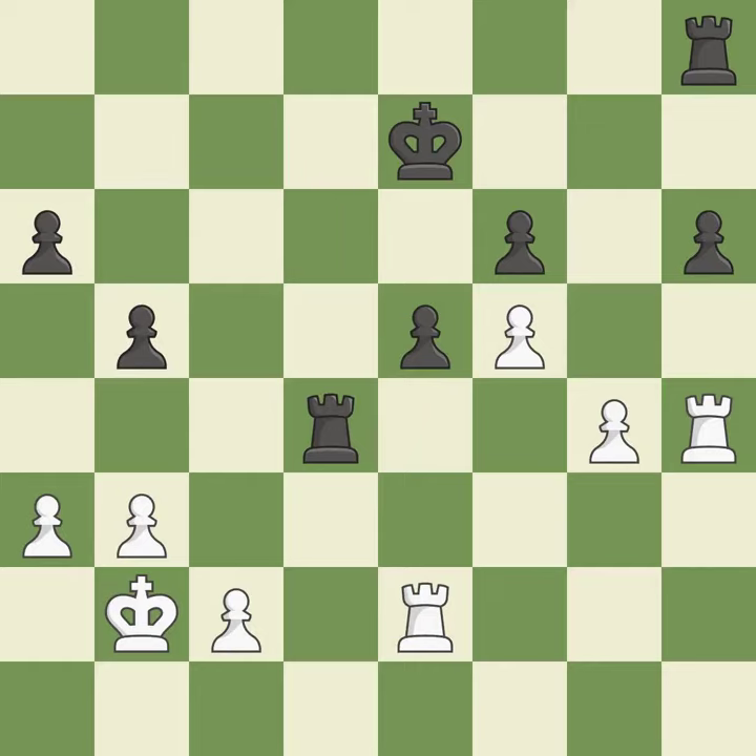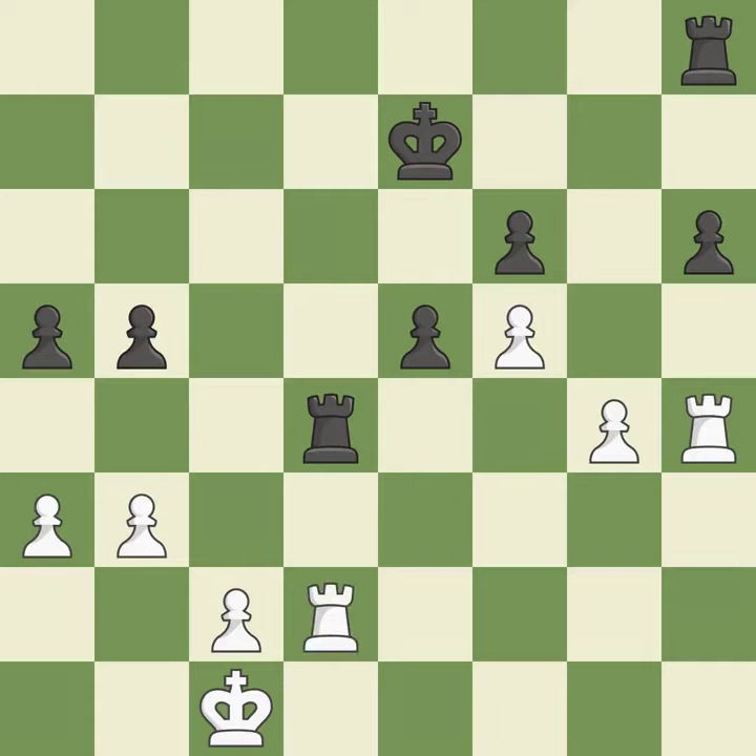Initially, black had the upper hand, but now the score is nearly equal. This competes for the open file with the opposing rook — it is quite good. This is not the best approach — it is incorrect. This poses the risk of producing a passed pawn — it is ideal.